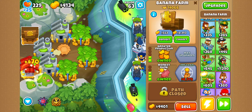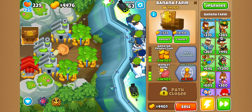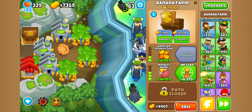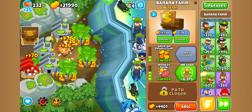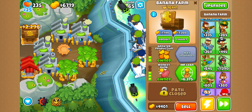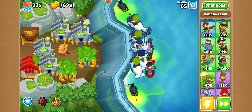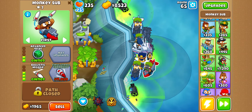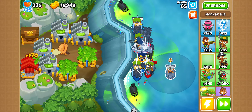Her level 10 ability is this thing right here — the MOAB Mine. It makes any MOABs or anything bigger than a MOAB explode when it goes in here, and does so much damage to them. It's really good.